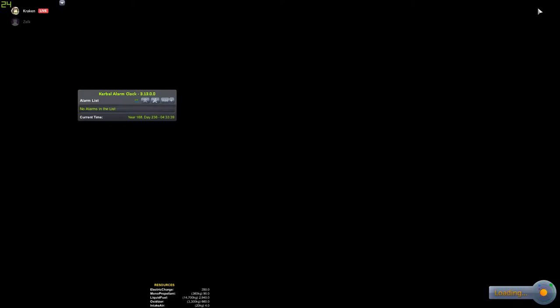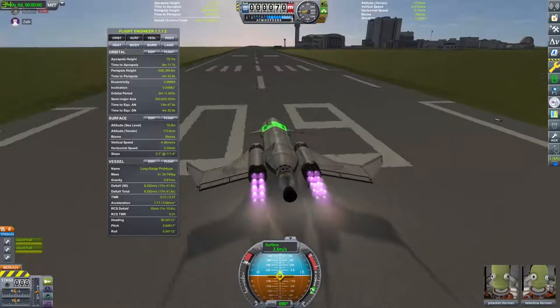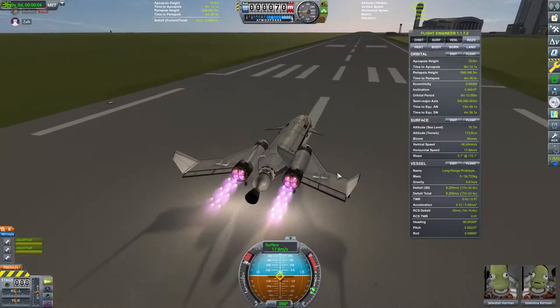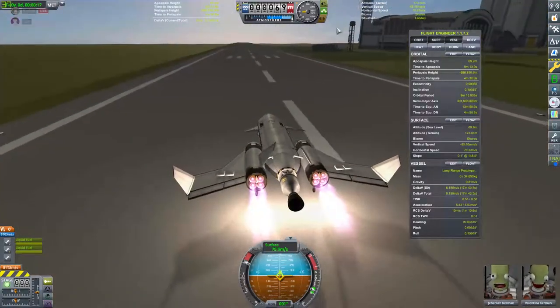To accomplish this, as you're seeing on screen now, I have designed the long-range prototype space plane, which is a pretty terrible vehicle. It has pretty terrible TWR and can't really go that far, but it does the job to the best of its ability.